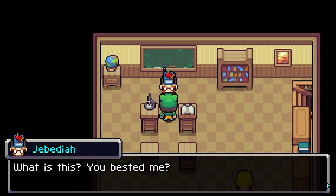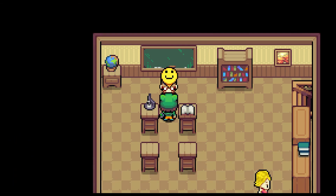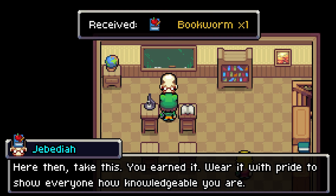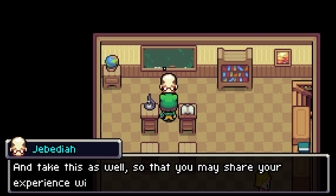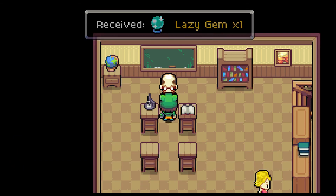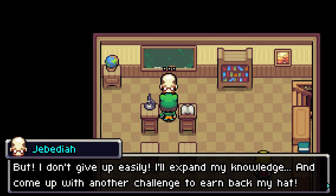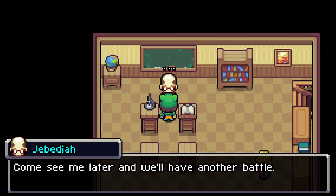Oh, what is this? You bested me! Yes — my last two remaining brain cells tried so hard. Here then, take this — you earned it. Wear it with pride. And take this as well, so that you may share your experience with others. Lazy gem — I don't know what that does. I don't give up easily — I'll expand my knowledge and come up with another challenge to earn back my hat. You wish — I'm just not going to challenge you, so I'll keep the hat forever.